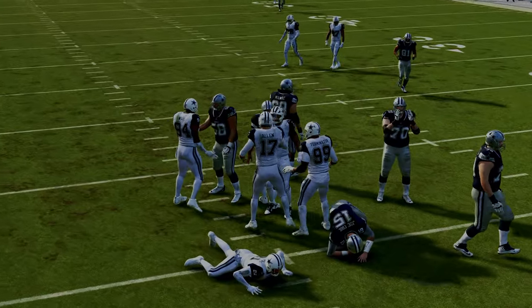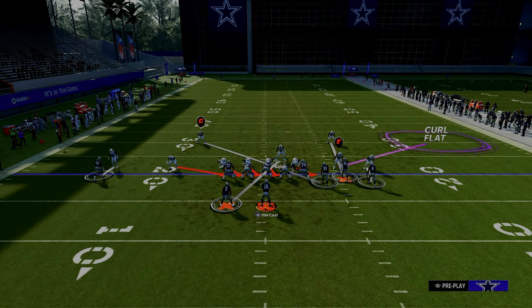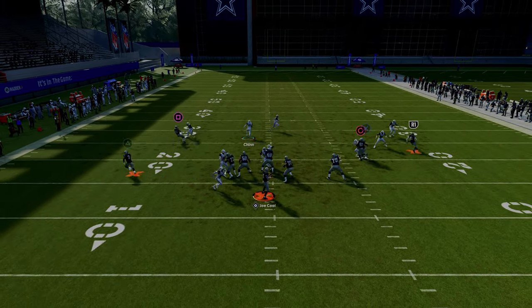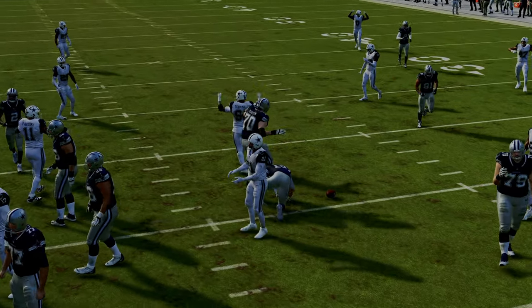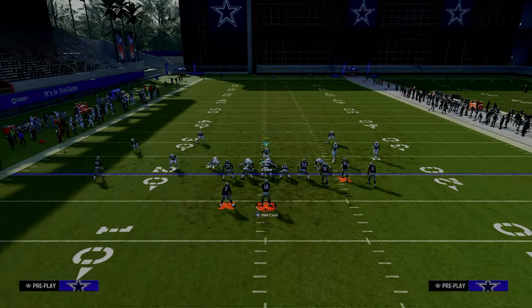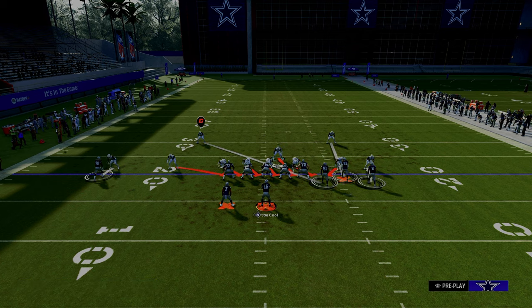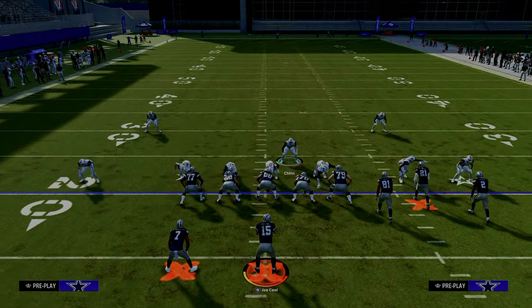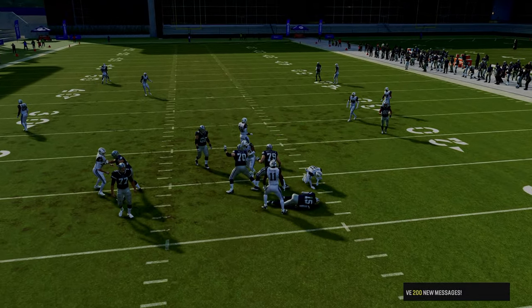Your hover does certainly impact this. Getting back in here is more like what we used to do at 3-3 cub — you see we get the disengage up the middle. Post-patch, I'm not going to hover as much. What I found post-patch is that hovering often makes your blitz worse. If you stand back here and just let the disengage come in, you get the A-gap and the edge pressure.